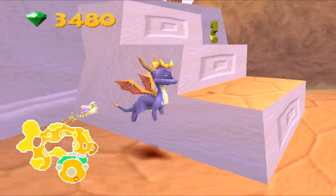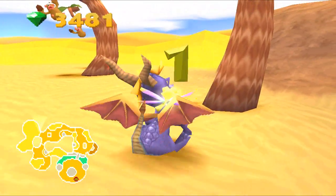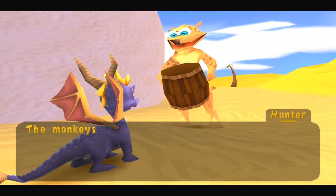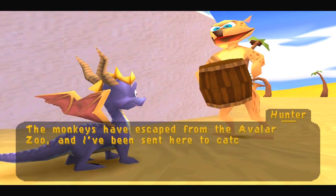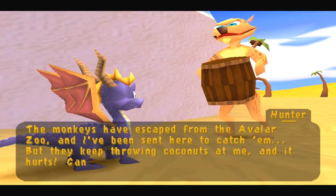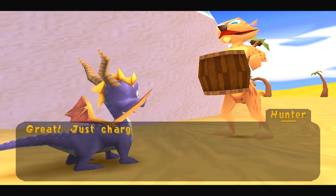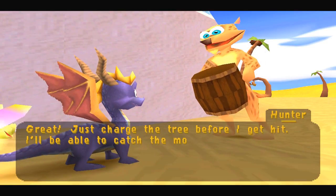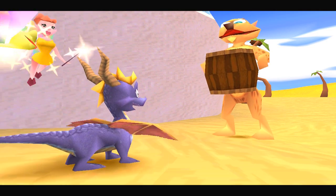As you pop up here, I'm pretty sure there's going to be Hunter — The Hunter, however you want to call him — right up here next to the monkeys with the good old coconuts. The monkeys have escaped from the Avalar Zoo, and I've been sent here to catch them, but they keep throwing coconuts at me and it hurts. Can you help me out? Of course, sure. Just charge the tree before I get hit — I'll be able to catch the monkeys as they fall. Follow me. Okay, can do Hunter.